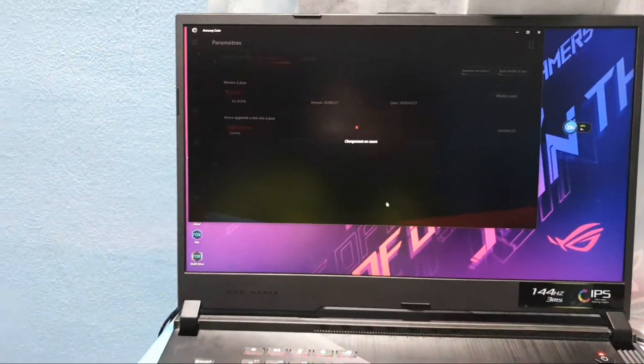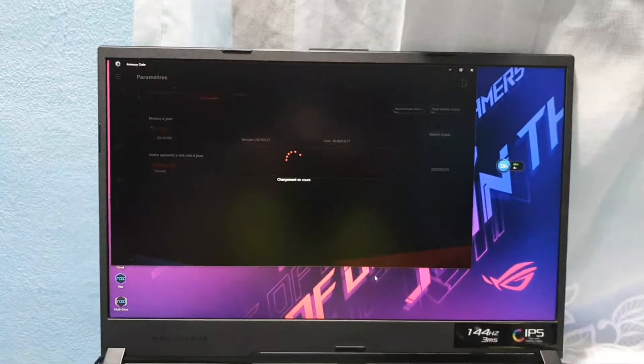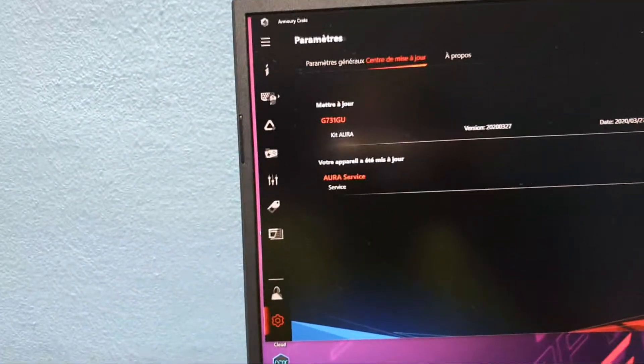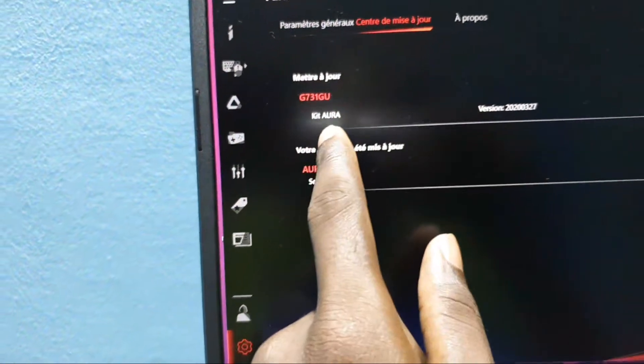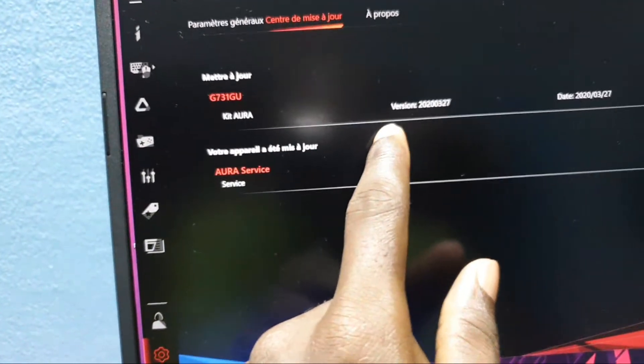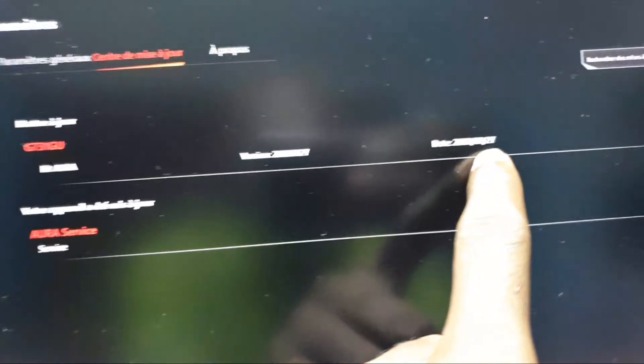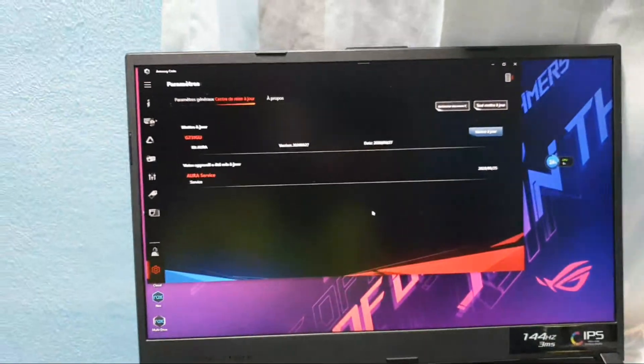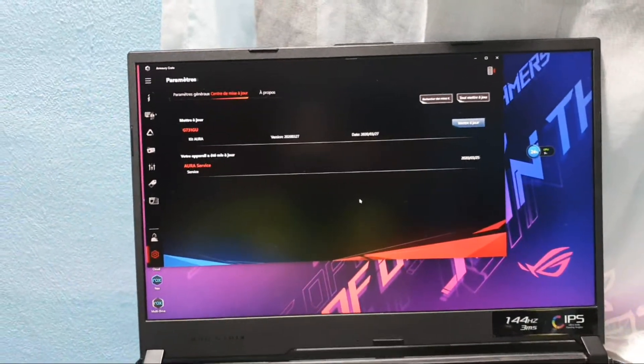I'm connected to the network. Let's check if there are new updates. As you can see, there is a new update — you can see the date: 2020/03/27. Click on Update to start the update process.